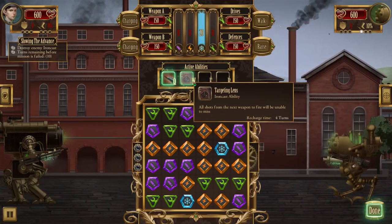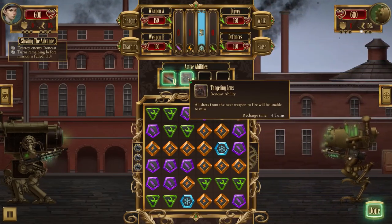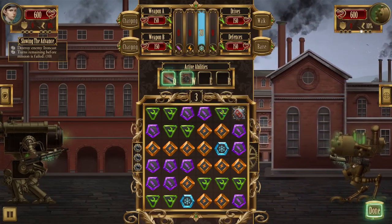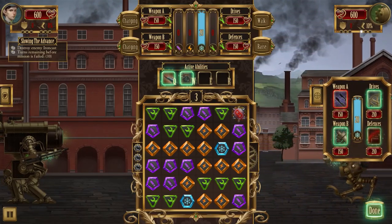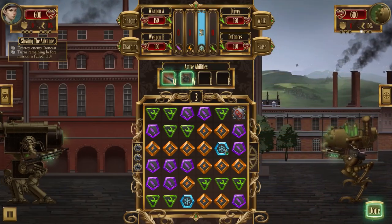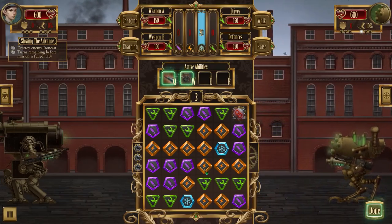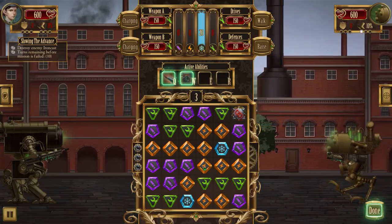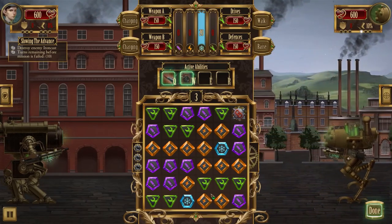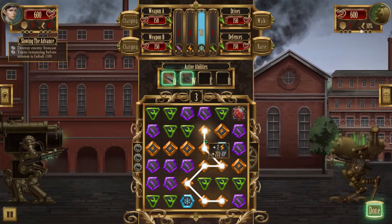I'll keep the targeting lens in mind in case I need to land a guaranteed hit - all shots from the next weapon to fire will be unable to miss, so even if he has dodge ability this could help. There's a link node here too which is good. Let's start collecting energy - I need at least 8. One, two, three, four, five, six, seven, eight - perfect, that stores us up to 8 energy.